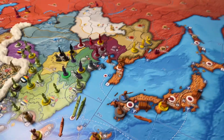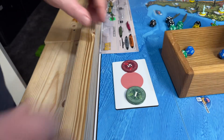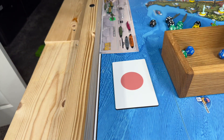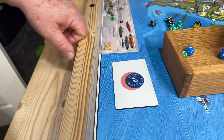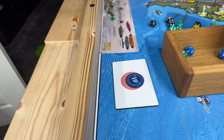And that's that. The Japanese saved two; their income is now eight, so that's ten for them to spend on the next turn. And that's it — Ozark Outpost, over and out.